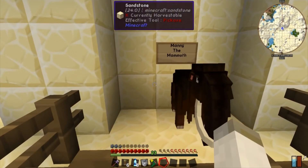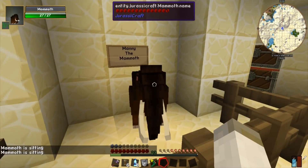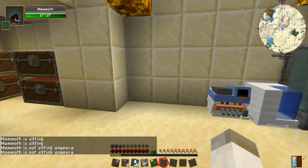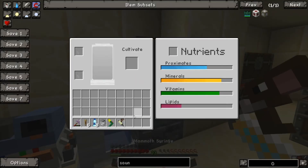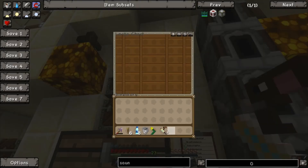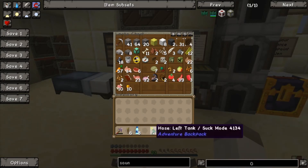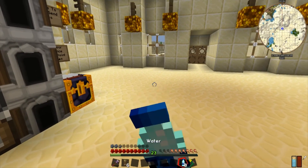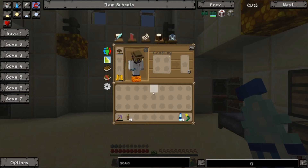Oh, I need another animal if I want to make another mammoth. So we'll hold onto this and put it up here. We'll put the hose over here and get some water.